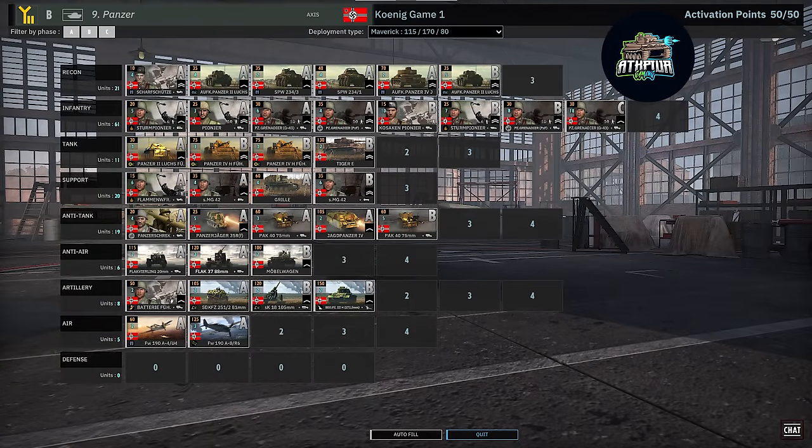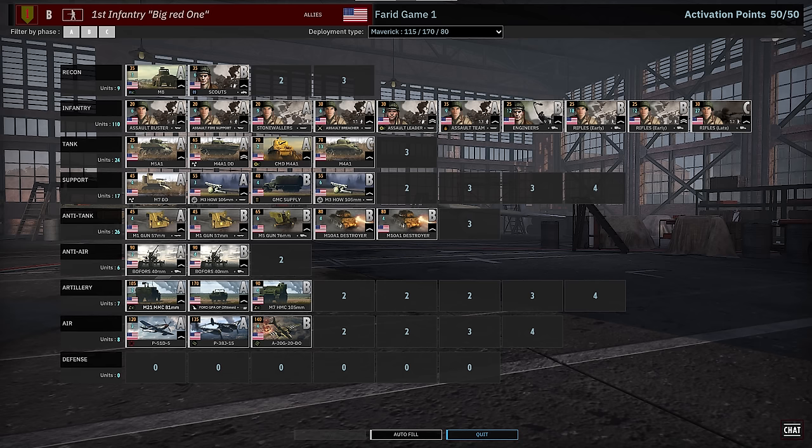On the left in the red we have Koenig playing 7th Desert Rats on V for Victory. And on the right we have Farid playing 9th Panzer on Maverick Income.